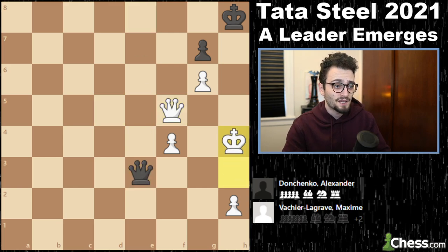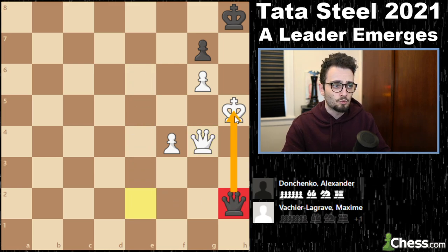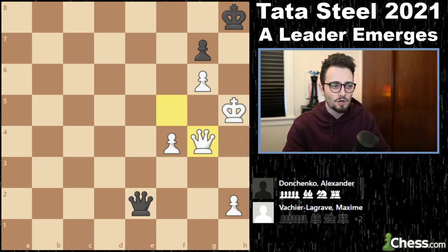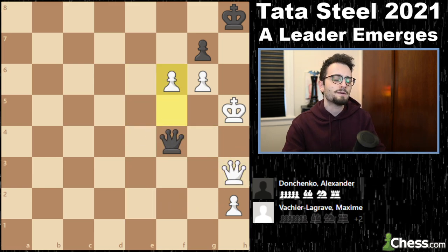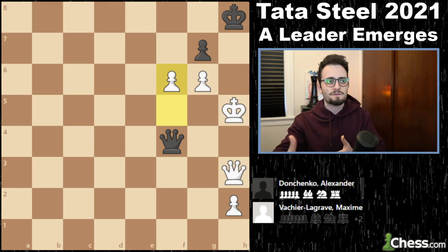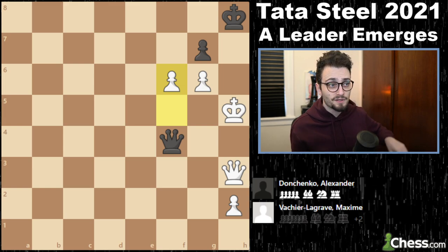MVL plays queen d5 check and picks up the pawn. Now it's three on one — MVL is winning. He walks his king up, protects himself. Even though you get a check, I go queen h4, move out of the way, check, and I'm winning. We've seen a couple of days now where in a queen and pawn endgame, the pawn majority and the coordinated advancement on one side of the board basically did the other opponent in.